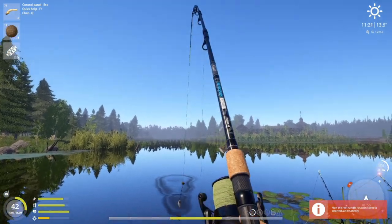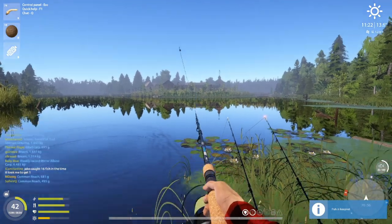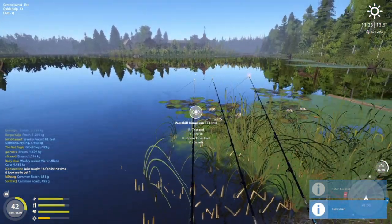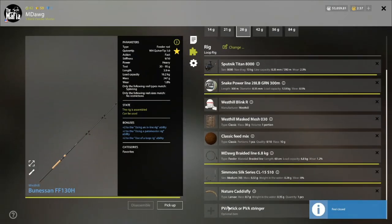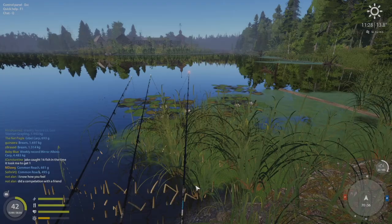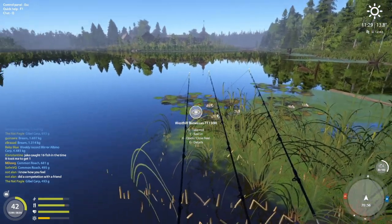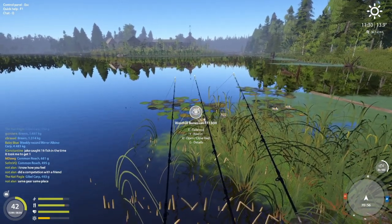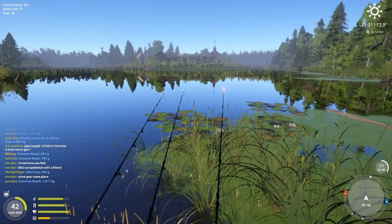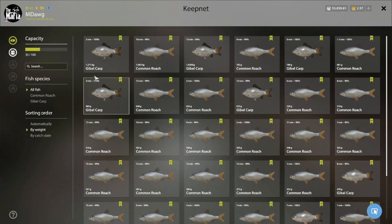On the third rod we have caddisfly larva, another bait you can just purchase — you don't have to make it. I'm not as confident it's always in stock; at the lower level lakes it isn't always available, but it's worth checking. All three of these baits have been working, though if anything I feel like pearl barley and bark beetle larva have worked the best.